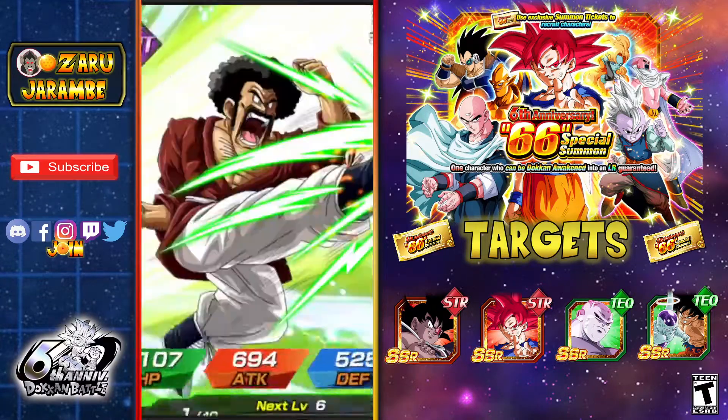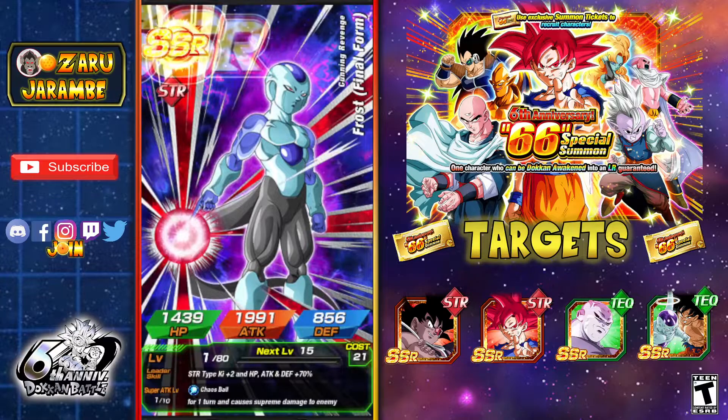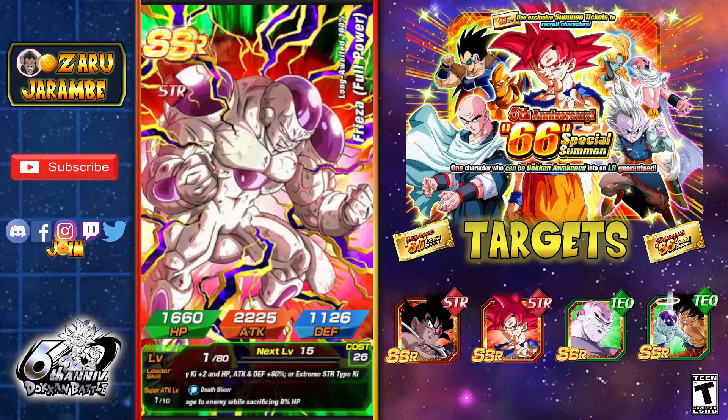Another Zamasu — we'll be unlocking some paths with that, and an SR version as well of course. So if nothing else we pulled a lot of the featured units. Frost as well — I do have Frost. And there's the LR!